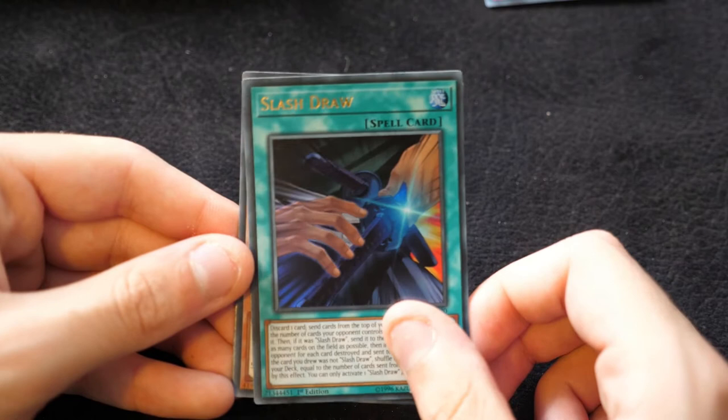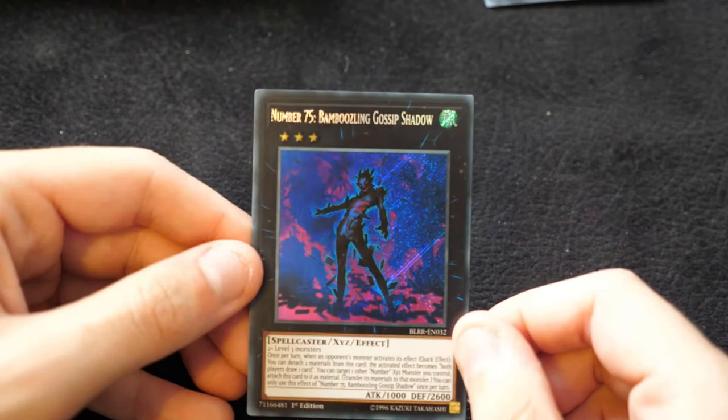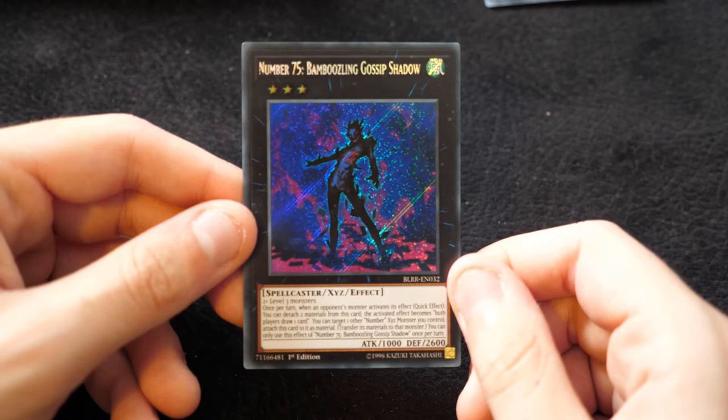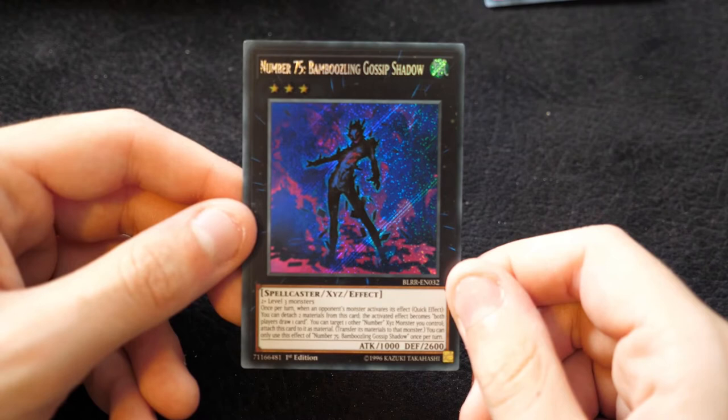Then we have an Iron Hands — again goes with the Iron Knight, that's really nice. Reprinted Gaia Saber, and Number 75: Bamboozling Gossip Shadow. This is two plus level 3 monsters. Once per turn when an opponent's monster activates its effect — quick effect — you can detach two materials from this card. The activated effect becomes 'both players draw one card.' You can target one other Number Xyz monster you control, attach this card to it as a material, and transfer its materials to that monster. Once per turn effect.